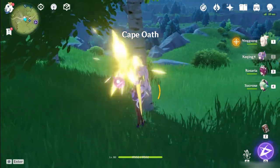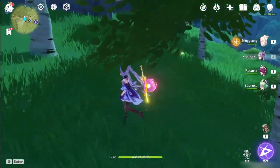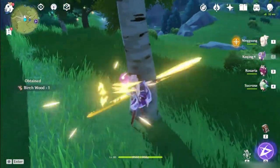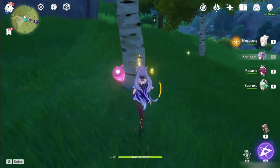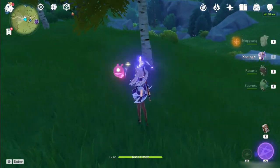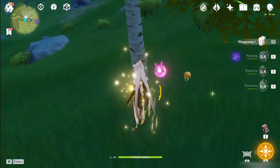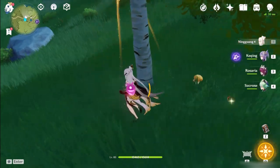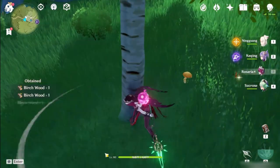Once you've gotten blueprints unlocked for some furniture, they'll require you to gather different types of wood. For birch wood, you can generally find the bright colored trees in most of Mondstadt, but from my initial look I used the area around Cape Oath. For Cuihua trees, generally almost all of the Sunsettia trees you find will drop this type of wood, so it shouldn't be too hard to find while traveling.